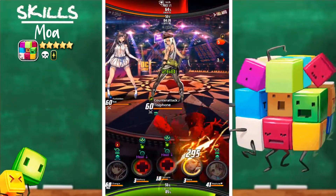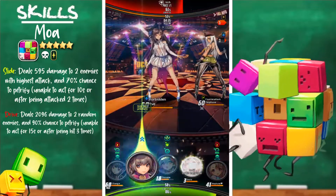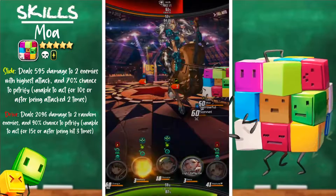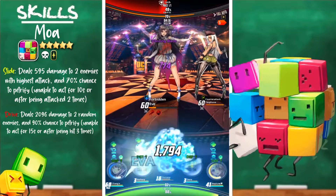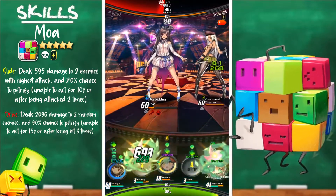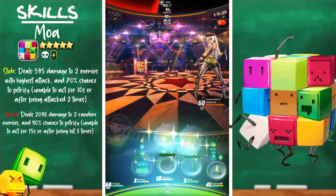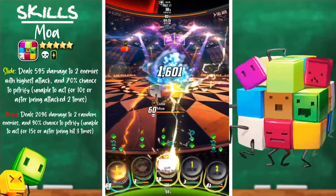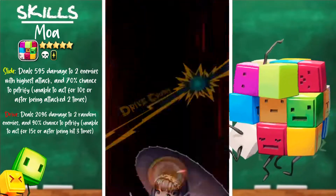Her slide skill deals 595 damage to two enemies with the highest attack and has a 70% chance to petrify — unable to act for 10 seconds or after being attacked two times. Her drive skill deals 2096 damage to two random enemies with a 90% chance to petrify — unable to attack for 15 seconds or after being hit three times.